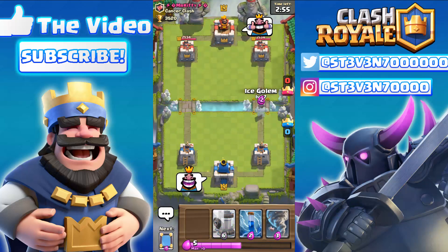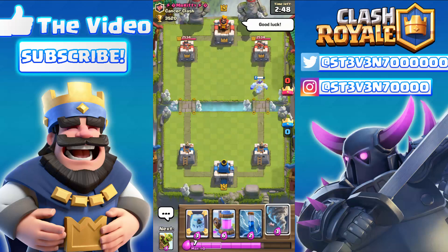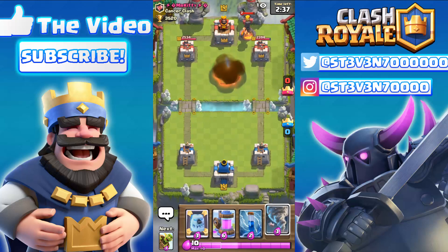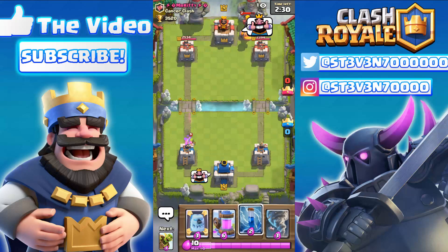He has the Freeze spell — I just recently told him to put the Freeze spell in his deck. I'm gonna give him a good luck and we'll hopefully start this off with a Sparky on my side. Let's see if the Sparky tornado thing actually works or if Supercell patched it and made the Sparky unable to shoot from the river anymore, along with the Ice Golem fix.